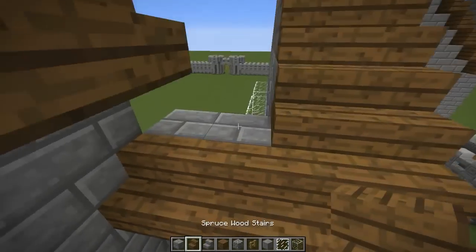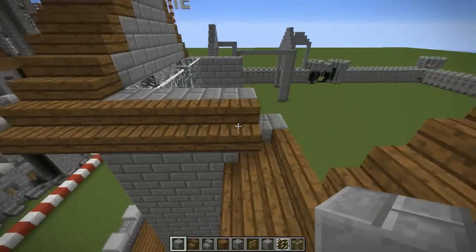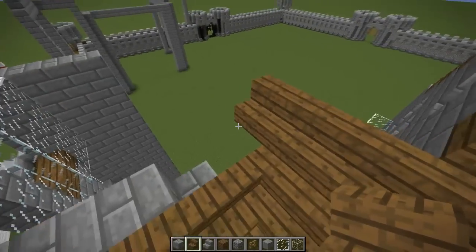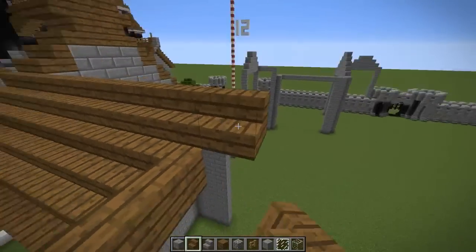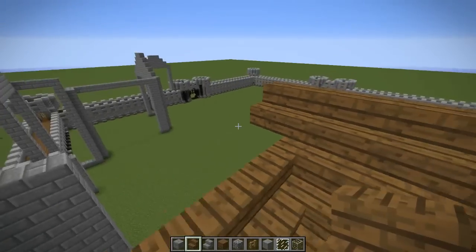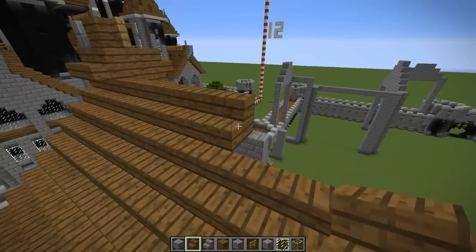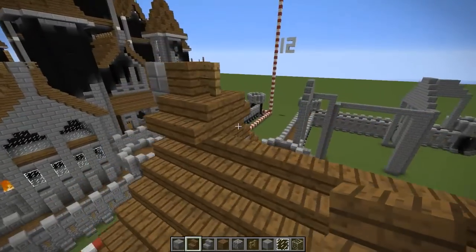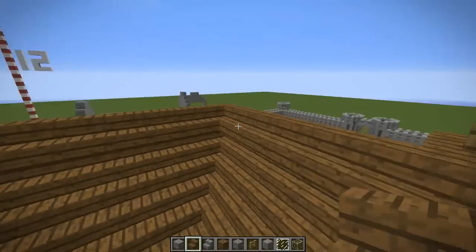Now let's connect up these roofs. We'll put another stone brick block to cover up that space right there, continue this down, turn the corner and connect those up. Same thing for these. Then just bring these down — pretty simple, besides the weird crazy roof.